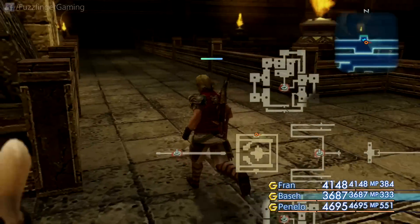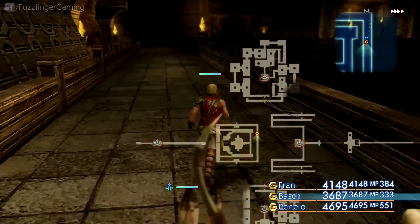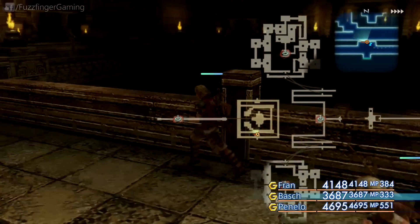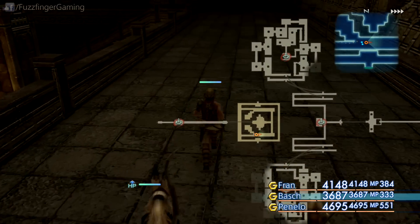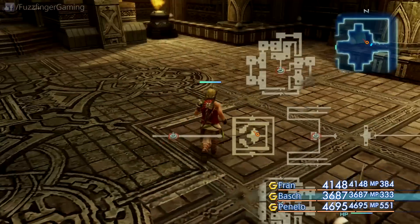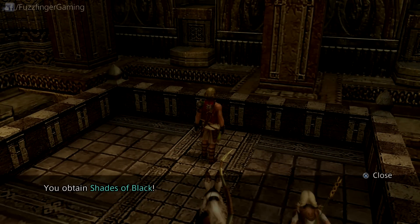And then in this area — which is the area where we fought Boliath earlier on — we're going to make our way down these stairs. I'm just running the long way here; thought we'd get some exercise before we did that. And down the centre here, right down to the bottom, and there's a chest on the top side here which has Shades of Black.